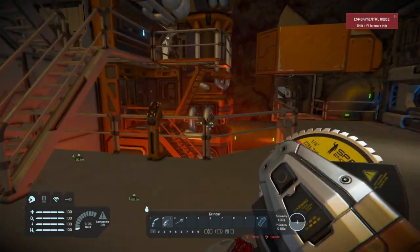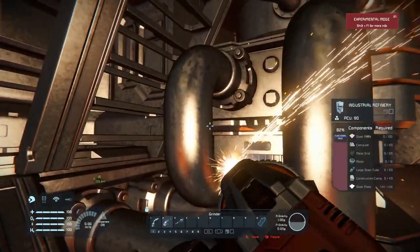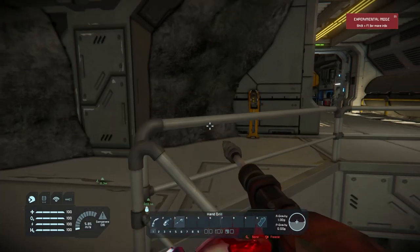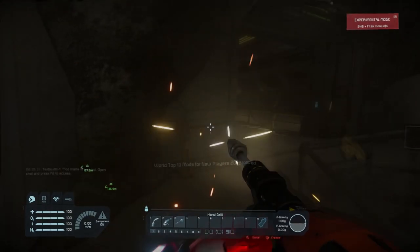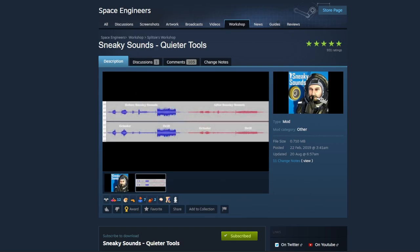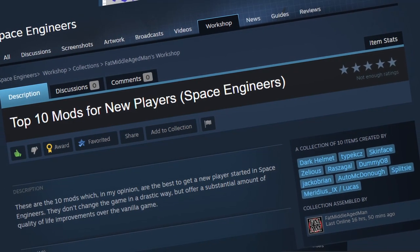Here's the sound of a standard grinder — firstly without the mod, and now with the mod. And here's the sound of the drill without the mod. Obviously you probably still want to turn the settings down a touch, but at least you won't do any permanent damage to your hearing. I'll leave a link to this and all the other mods in this list down in the description below. I've also created a handy Steam collection so you can get them all in one place.